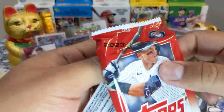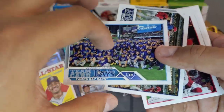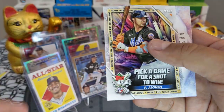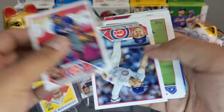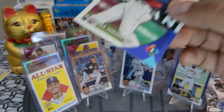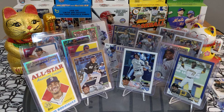Logan Webb — nice one. Tampa Bay Rays team card — I actually love team cards. Pete Alonso — he'll be out a couple weeks, we'll redeem that when he comes back. Down to the last two packs. Bubba Thompson, Nelson Strider, Yoshida — that's a cool card. Japan insert, very very nice, putting these in my set.